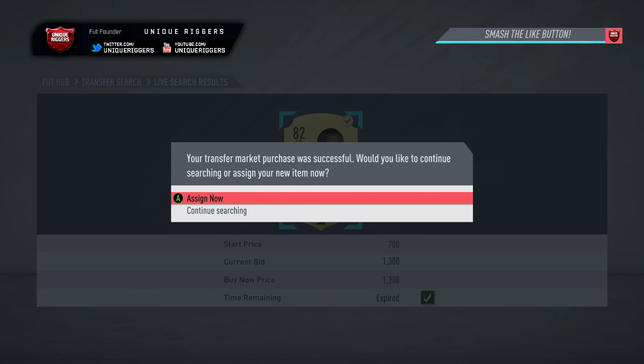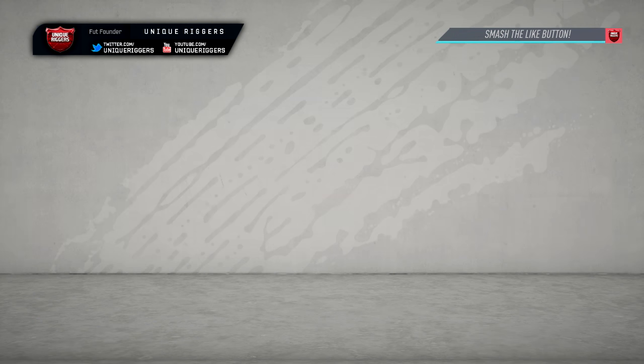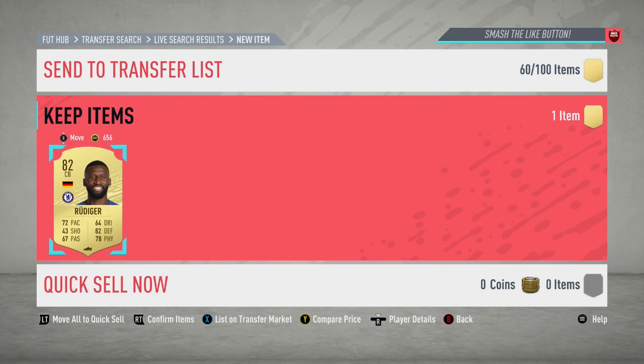Just picked my first snipe - going to pick him up at 1,300 coins at that price. Going to make about 800 coins after tax, so it's not a lot, but for his card it's only taken about a minute and a half to pick up. Over a longer session, if you keep picking them up at that rate, you're going to make around 30,000 coins.